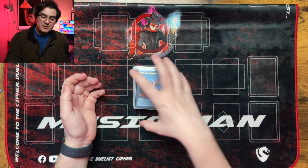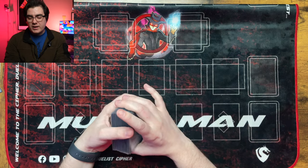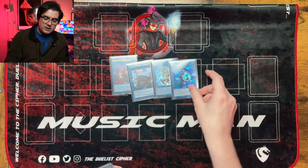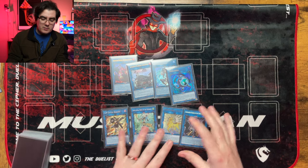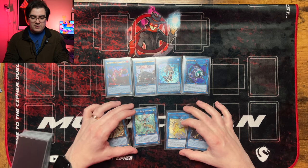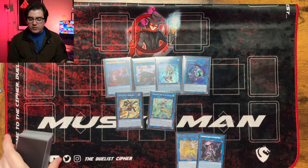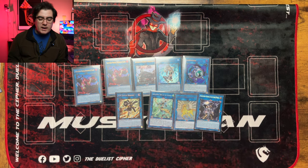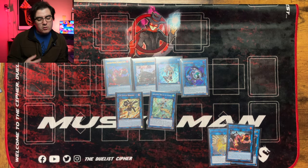Now for the extra deck — there are about 35 cards you could feasibly argue to include, but the only truly mandatory ones are Promethean Princess, Amble Whale, IP Mascarena, Link Karibo, and some number of IP Mascarena targets: SP Little Knight, Appaloosa, Nightmare Unicorn, Underworld Goddess, or whatever you prefer. These six to eight cards are the only ones I actually think are mandatory — everything else is flexible. You might consider a second Promethean Princess for the grind game, but the deck functions perfectly with just these six cards. Everything from this point on is worth considering as you build.